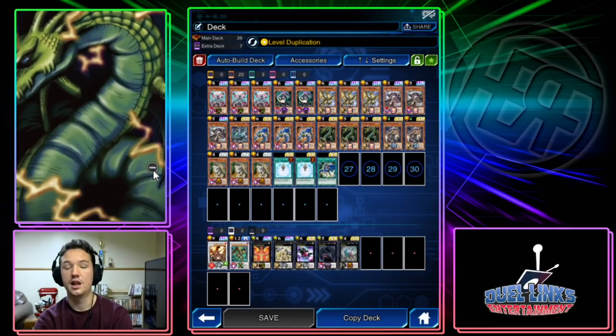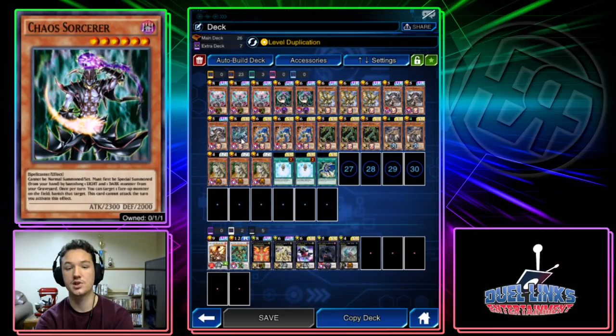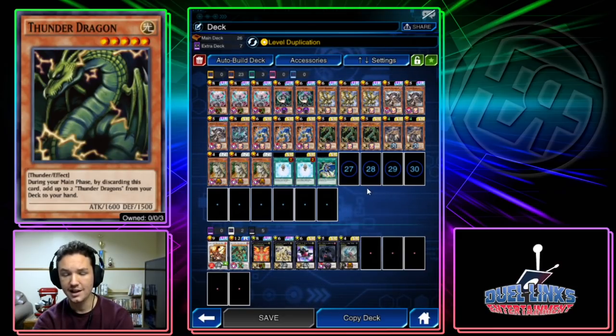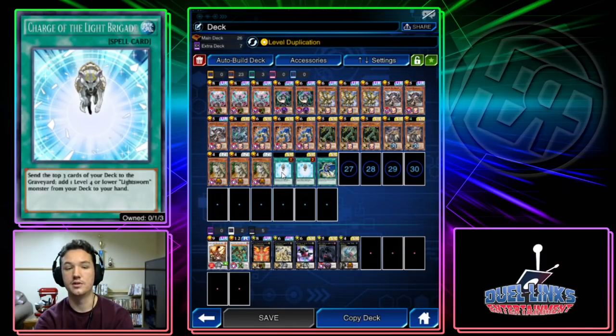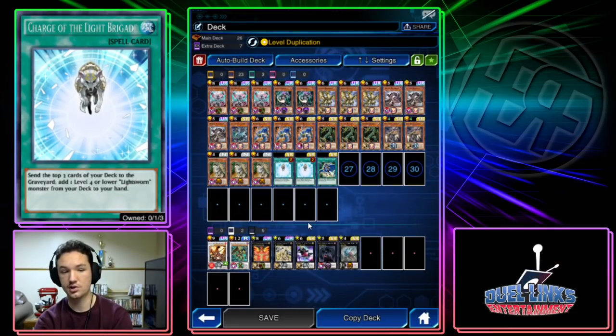Thunder Dragon is in here because it's another Lupine target that does something productive, and you just get to put it in the graveyard for light fodder. We play so many chaos cards that having a way to manually put a light in the grave is really powerful. Raiden is searchable off of Charge — both Raiden and Charge serve the purpose of milling cards for our banishing.